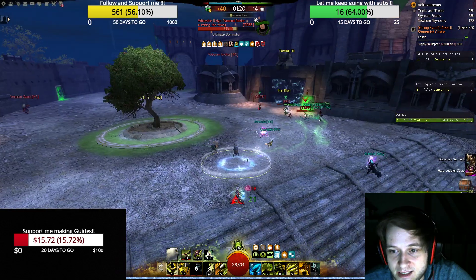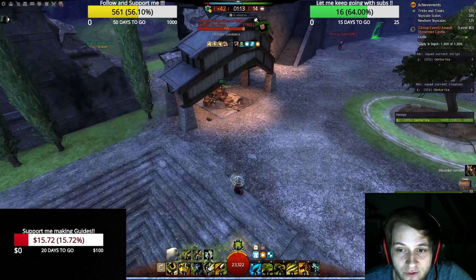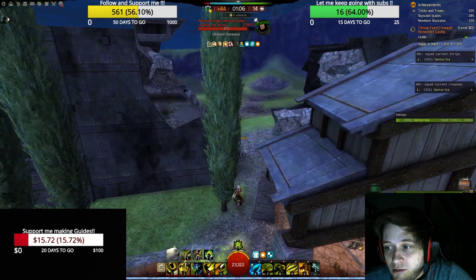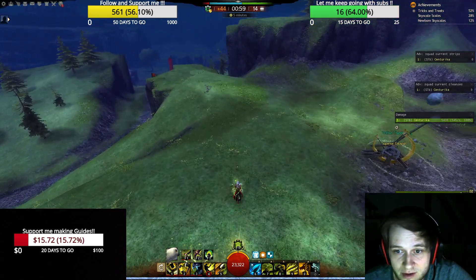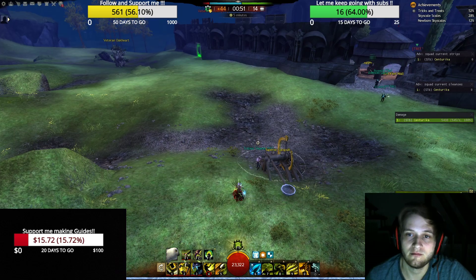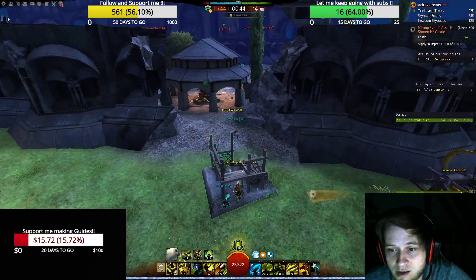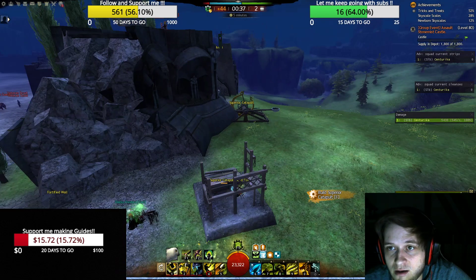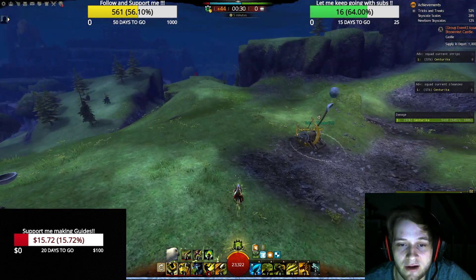After those three classes, the fourth slot is the second support. You can go for a second Firebrand — this one can swap Legendary Lores for Stalwart Speed if you know what you're doing. Alternatively, go for a Tempest, which is strong for immobilizing, cleansing, AOE heals, and blasting. Or go for a Scrapper, which can cleanse a lot, heal a lot, provide blasting, CC, and help the party stay alive. I recommend having at least 8 to 10 of these in a squad with good composition.